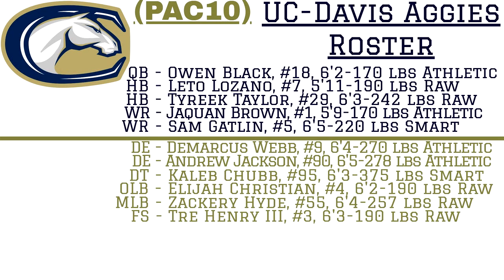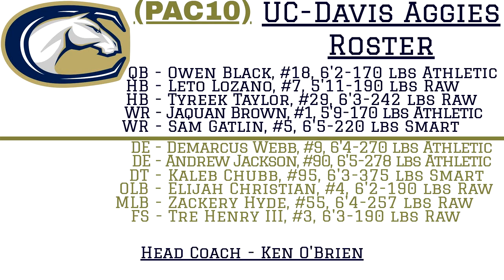Let's take a look at who is going to be the head coach of the UC Davis Aggies for our dynasty. He is a graduate of UC Davis, a College Football Hall of Fame member, and a first round draft pick by the New York Jets. He had an 11-year NFL career throwing for over 25,000 yards, 126 touchdowns, and out of 68 perfect passer rating games in NFL history, he has two of them. He was also an assistant coach at USC when Carson Palmer won the Heisman Trophy. The head coach is Ken O'Brien.